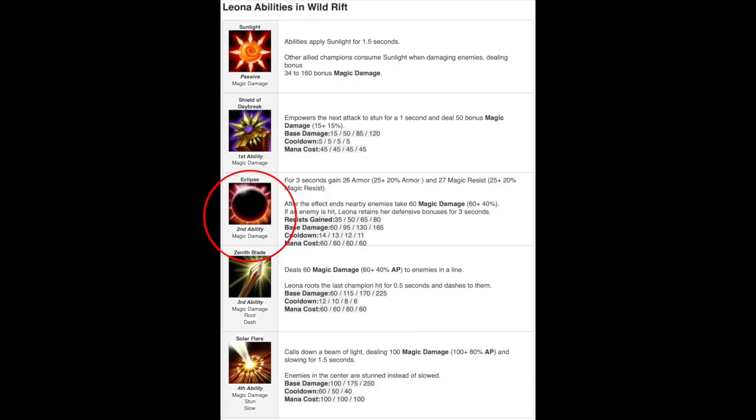Her W allows her to gain temporary armor and magic resist, and then does damage to nearby enemies after three seconds. Her E, if it hits an enemy champion, roots them and takes Leona to them. It's a great combination to use E and Q to stun-lock opponents.